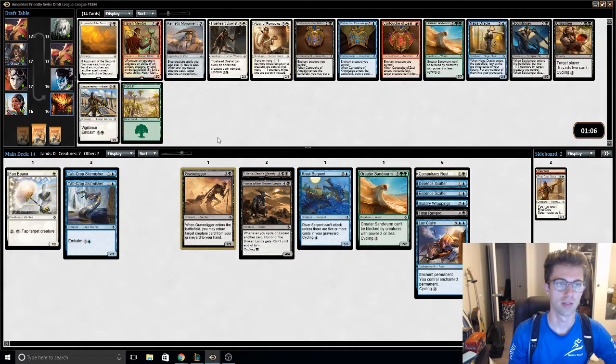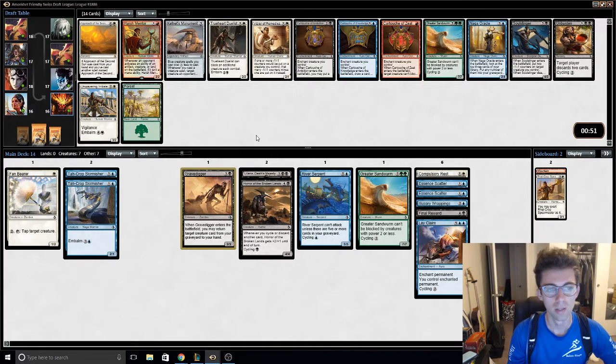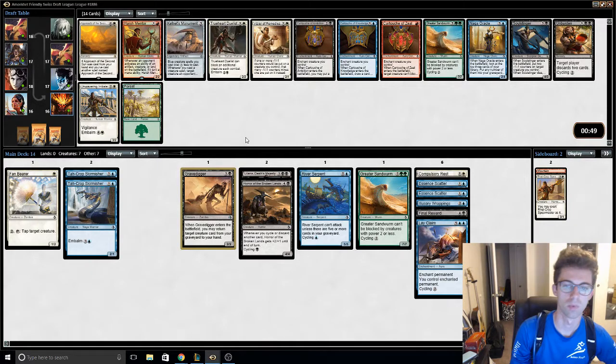Approach the Second Sun and Harsh Mentor. And every cartouche in the book, and other playables. Approach the Second Sun could be a sweet one to splash.